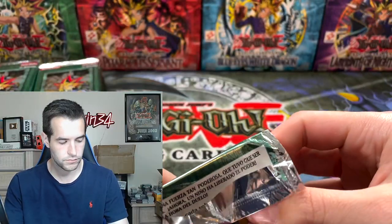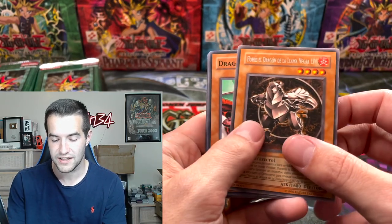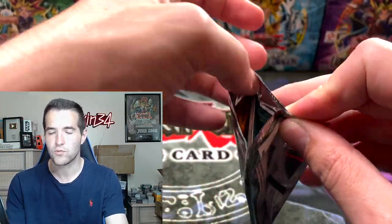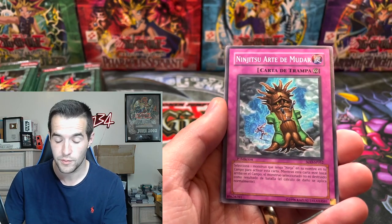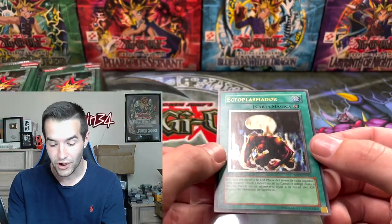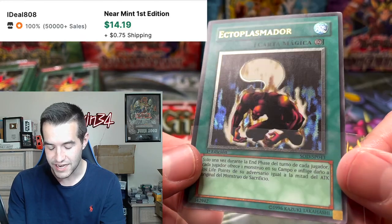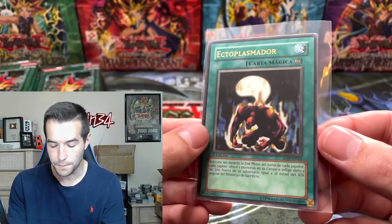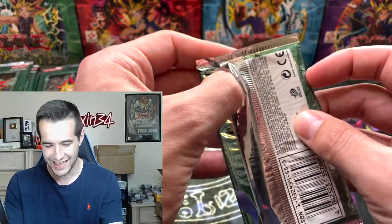A lot of packs still to go. Dark Mimic, Insecto Ninjutsu, Hey Dain, Horus Level Four — another one! Now can we get Horus Level Eight? We've got a retail ulti so far. It's hard to know what to expect with GX in a different language — sometimes you get them all, sometimes you don't. Ectoplasma — and there it is, a hobby ultimate rare! Super rare ulti! Wow, look at that — it's got a matte finish, it looks really cool.